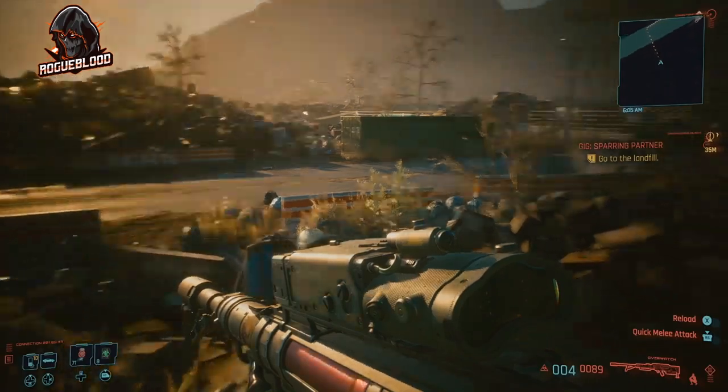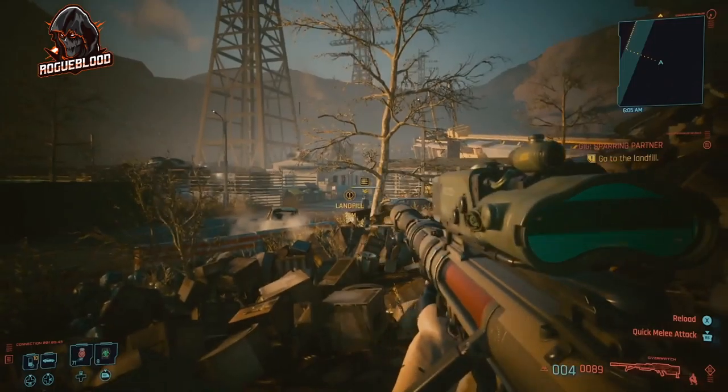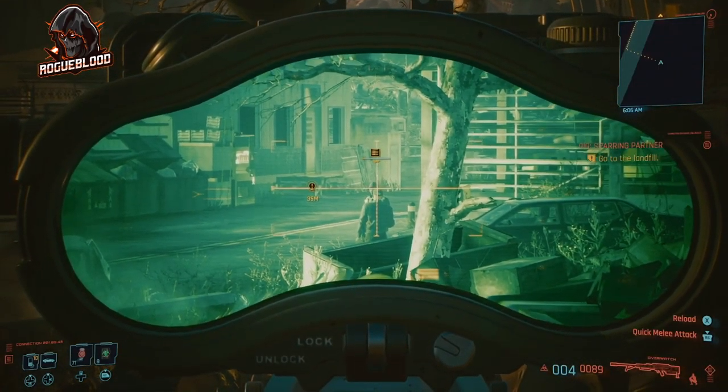Anyway, you just want to go to this area here and look across from that side and head into the trash pile. We'll be looking at the two guards here having a chat, and you just want to line up the shot. Once the heads are lined up, just actually pull the trigger.